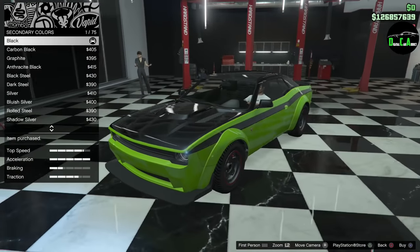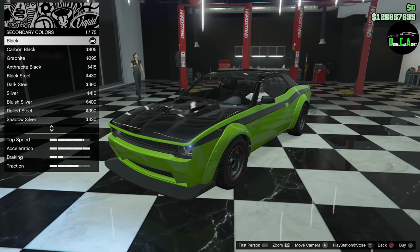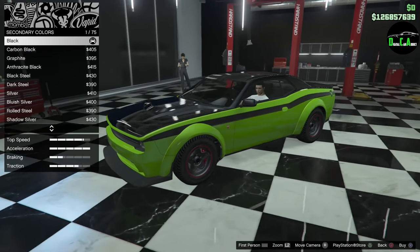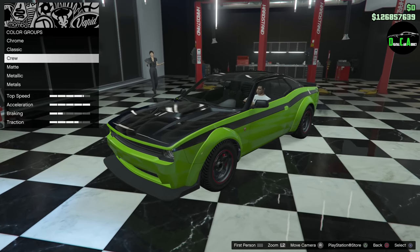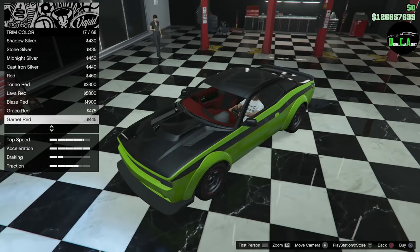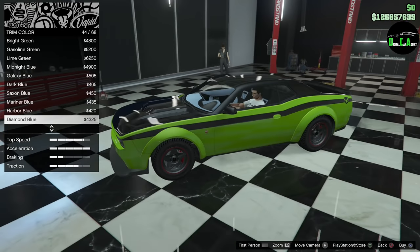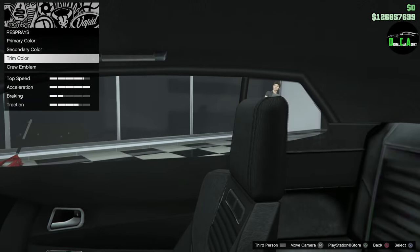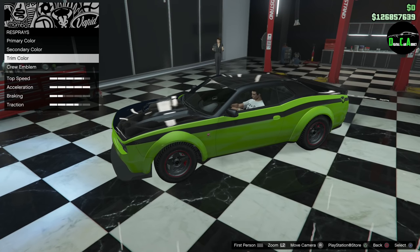Oh yeah, that looks amazing. And obviously we're going to get rid of those stock wheels. Unfortunately, you can't get rid of the red liner on the wheels — that's the only thing I really don't like. I'm definitely going to have a second Hellfire; I'll do one all black with those wheels. I'm in love with this car right now. For trim color, I don't really want to do lime green — it's just way too much and very overpowering. Red doesn't really match either, so I'm just going to leave it with the normal black interior.